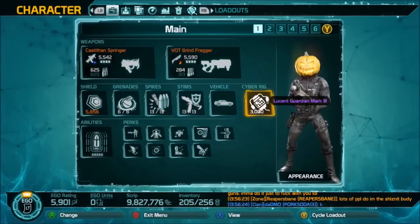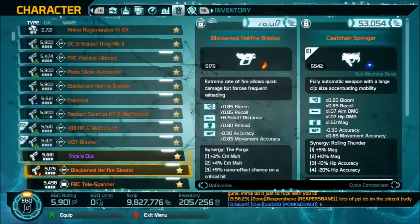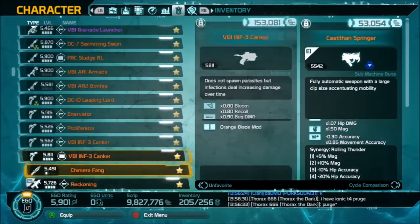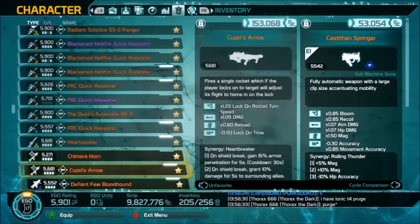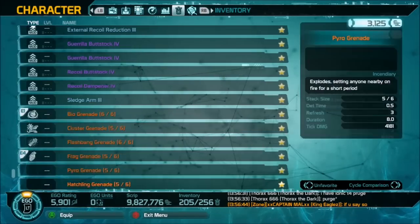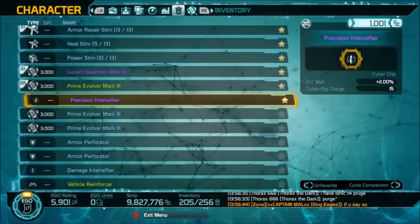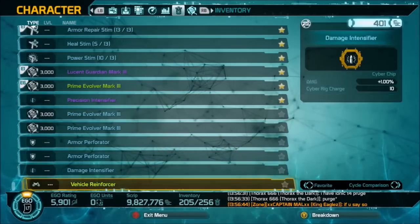After that general overview, let's go into the inventory. We need to scroll all the way to the bottom because that's where the chips are going to be.